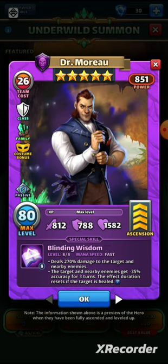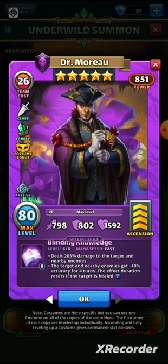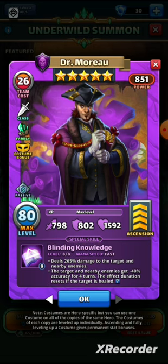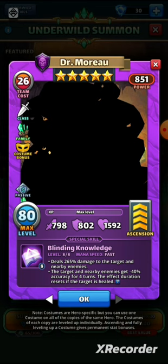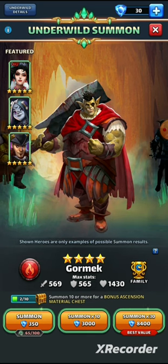The minus 40% accuracy for four turns is a lot better — not so much because of the percentage, but the extra turn really does make a difference. If the target isn't healed it sticks around for that extra turn. The class just pushes this one over the edge — I would use the costume version because he is of the Rogue class, so that dodge is going to be annoying if he's on defense. He's fast, he hits three, and he leaves the three enemies he hits with the blind for four turns. A good upgrade on the original.